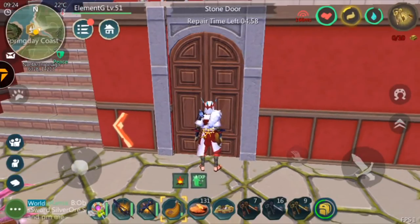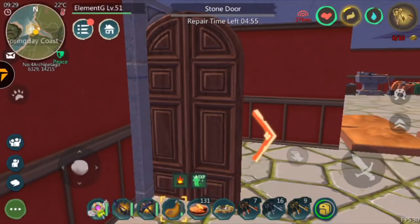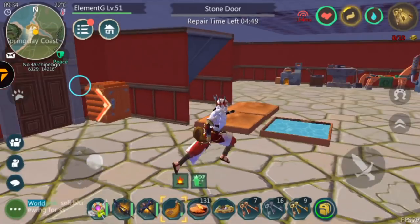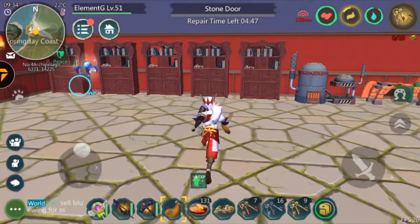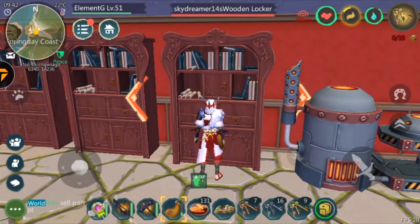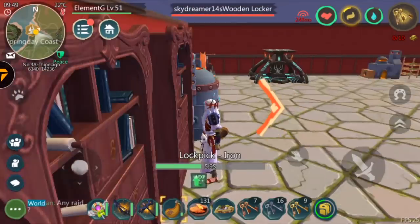As you guys can see it also says 'repair time' — that is how long you have until the door is set back to normal and you have to pick it again. Basically for every door you'll have five minutes to do your raid and actually get out, so you'll basically be working on a timer. If you have fewer people that's less of an advantage, so if you want to do a raid you want a lot of people.